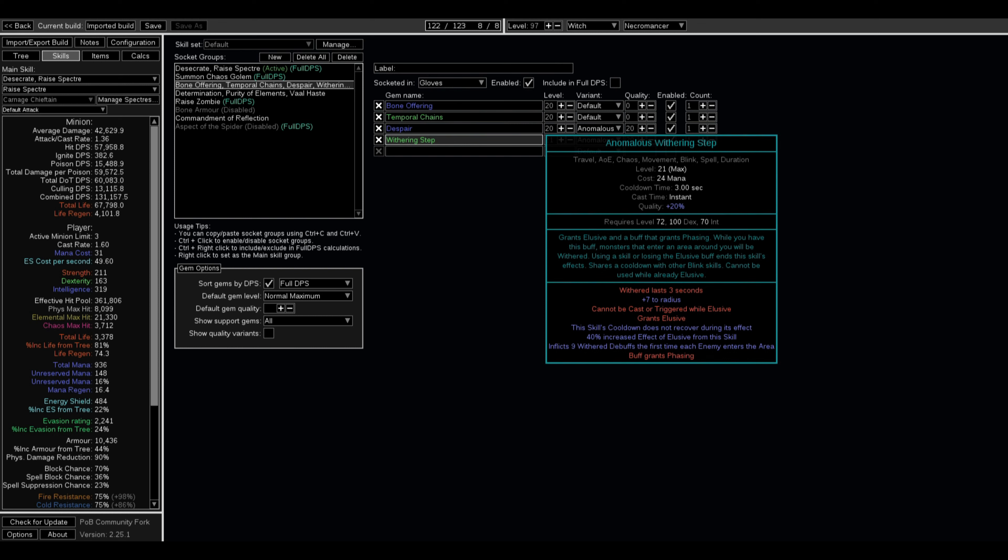What Withering Step does is increase your Withering Stacks by a certain amount every time you touch a creature — at the moment it's doing 9 for me. It makes you very, very fast. This build is very fast, high DPS, and has really good defenses. It's an all-around good build.